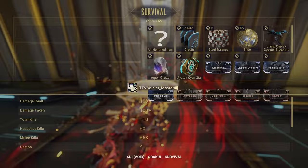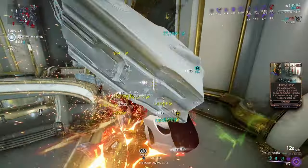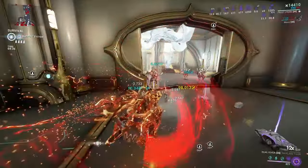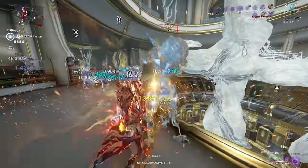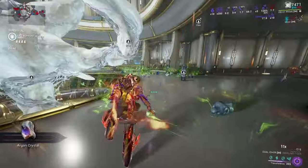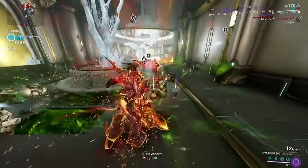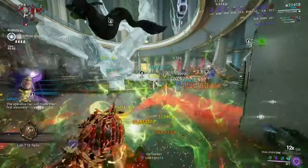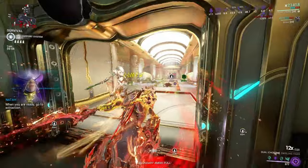Almost all my kills have been melee kills. This build works phenomenally with crowds of enemies, and even against single-target enemies. Something I wanted to mention: when Melee Influence spreads status, it increases your combo counter. So you don't technically have to build for combo duration — you may not need to run that mod if you have a riven with combo duration or initial combo instead.